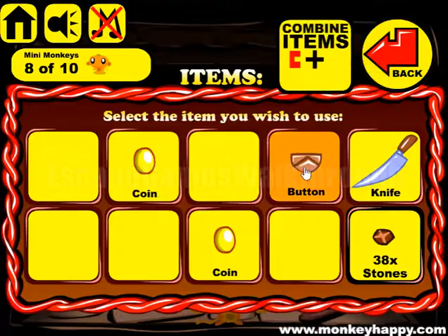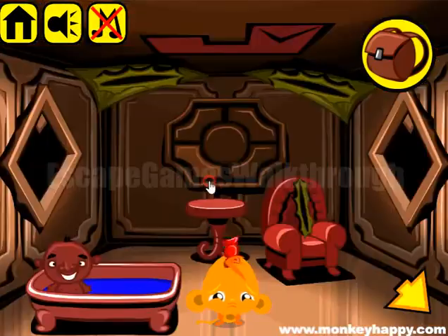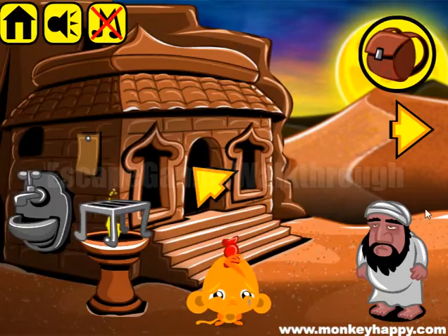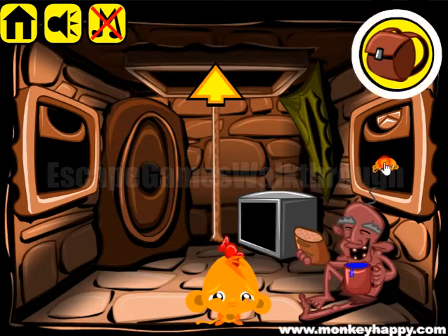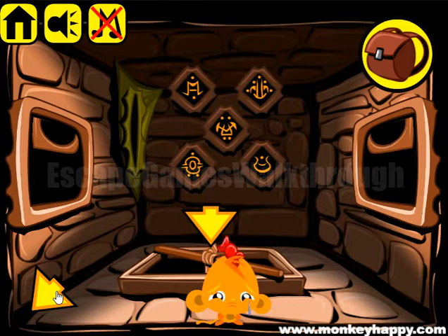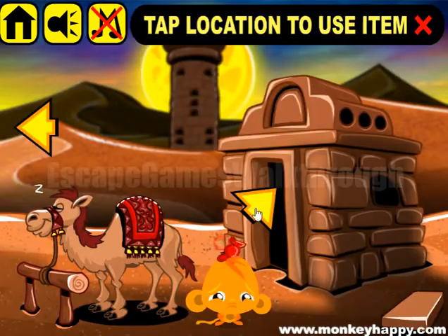One more place to get an orb is bottom right. Switch here and look at the hint: two, five, four, three, one - two, five, four, three, and one. We've got the third orb. Let's also take this button.